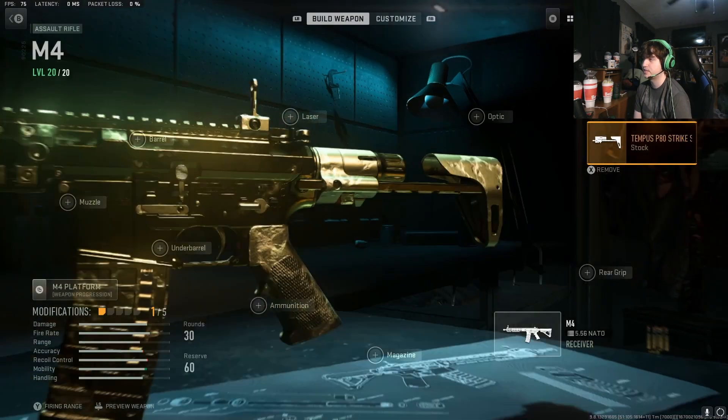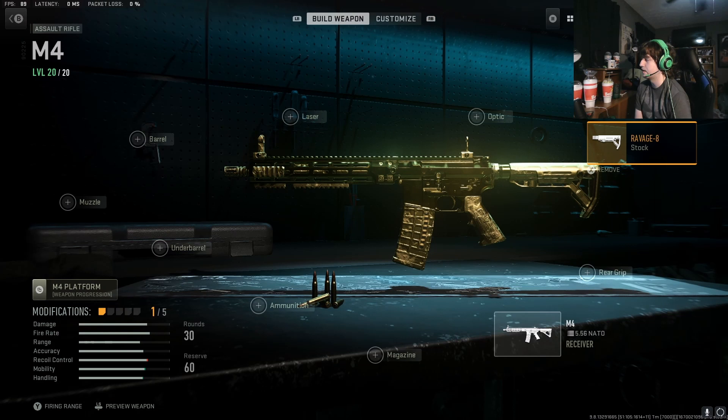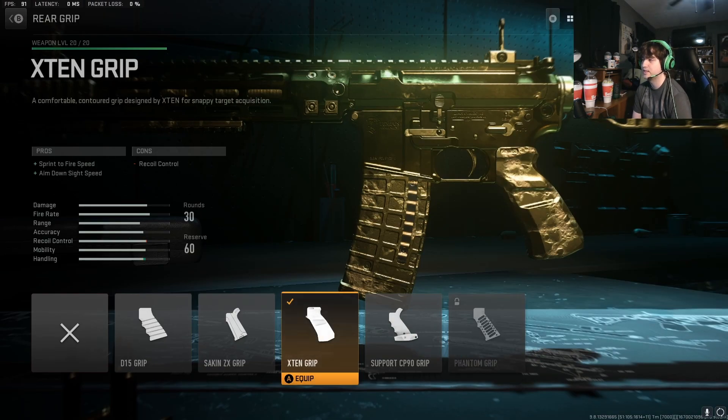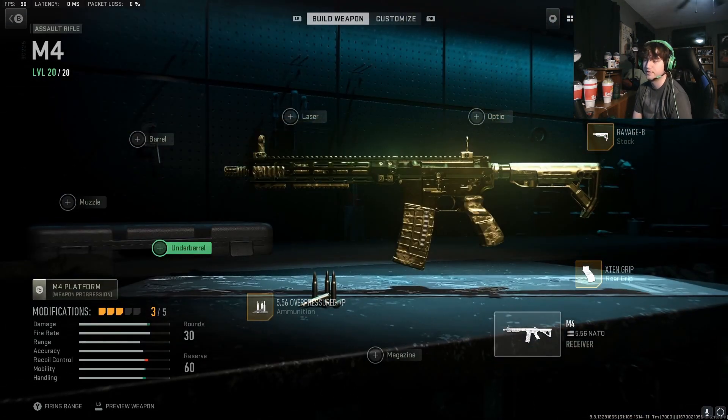Obviously, recoil control reduced stock — it says that the Ravage 8 has less than the Tempest P80, so I'll go ahead and do that. I do not have the SMG M4 to level 12 yet, so we're going to stick with the X10 grip, but it is reduced recoil. The over-pressured ammo type actually has recoil control reduction, so we'll go ahead and do that too.